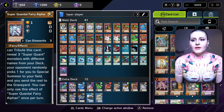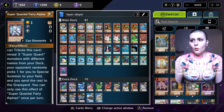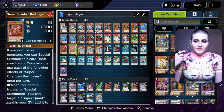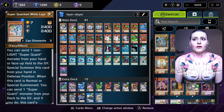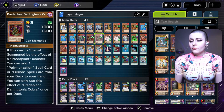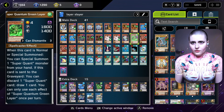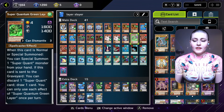More importantly, you can tribute Fairy Alphan to reveal three Super Quant monsters with different names from your deck — like blue, white, red, or green layer — and your opponent randomly picks one for you to special summon, sending the rest to the graveyard. This activates the graveyard effects: blue lets you shuffle resources back into your deck, white gets another Fairy into your hand, red special summons one of the discarded layers, and green lets you discard a Super Quant card to draw.